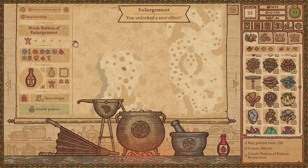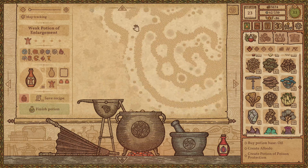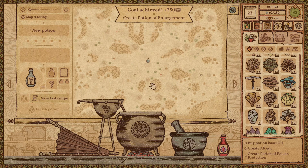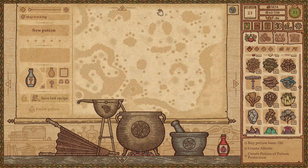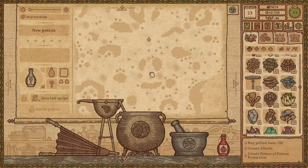We found a potion of enlargement — interesting, not had anyone ask for that yet. We'll finish the potion but not bother saving it for obvious reasons. Let's have a quick look at our book — we need to find 'gluing'. Let's look downwards — I see a line, so let's try and get down there.